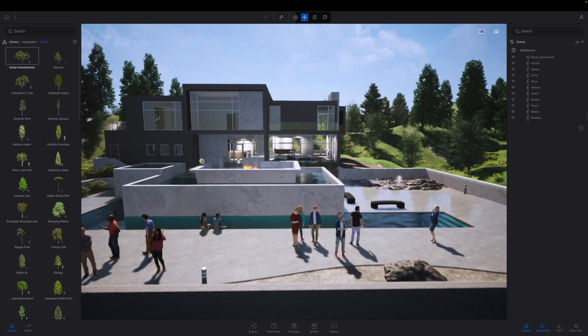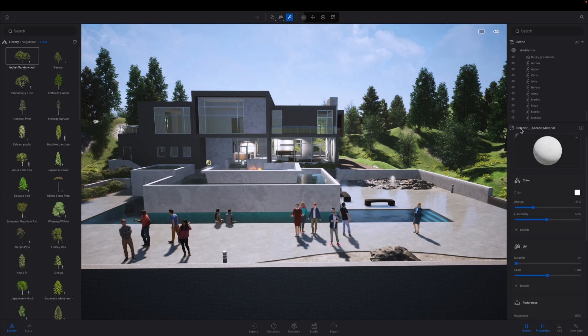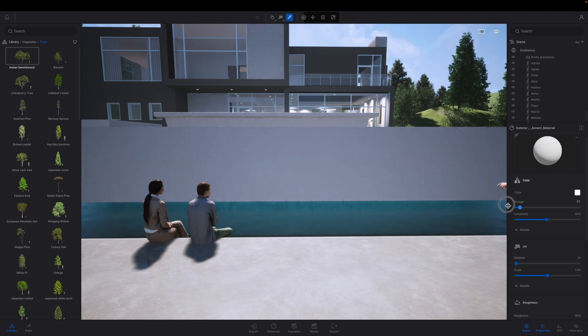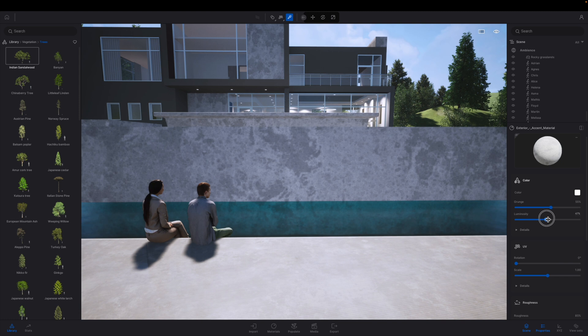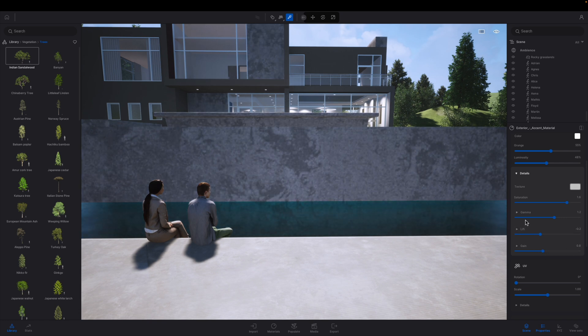Next I want to look at materials. I press T for texture, sample a material, and you'll notice the material preview now pops up in a larger panel over here rather than a small corner dialogue. We've got the grunge factor to make things look more realistic and weathered, and luminosity controls. Going into the details tab there's a whole bunch of new settings — saturation, gamma, something called lift, and gain as well. So we've got a lot more control, and you can expand all of those individual options.